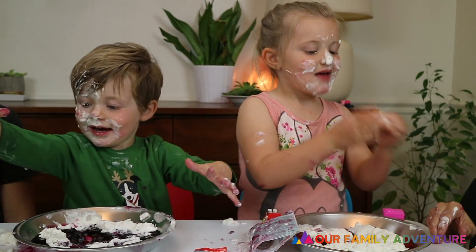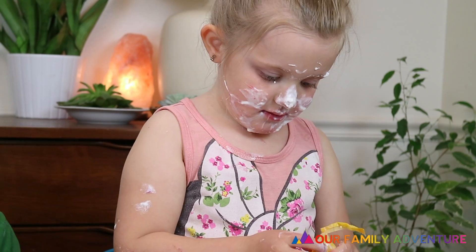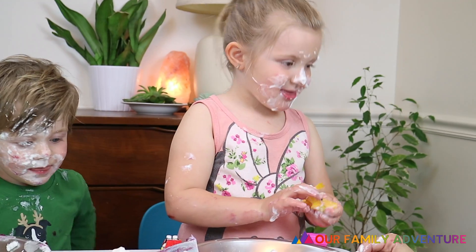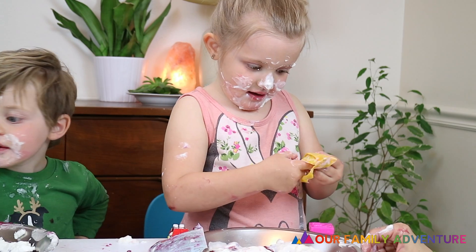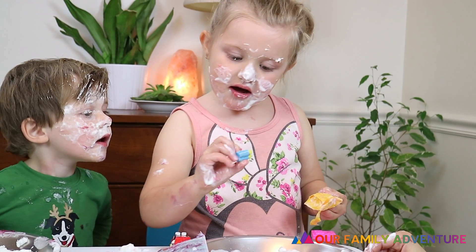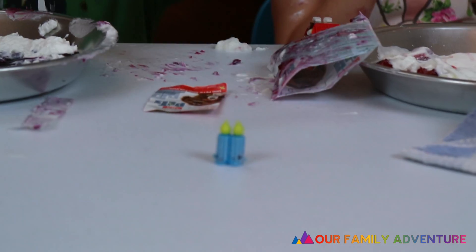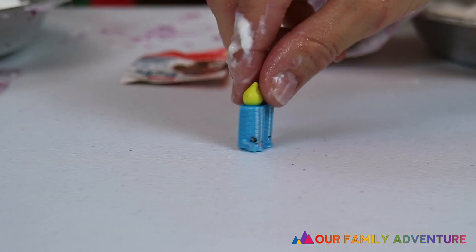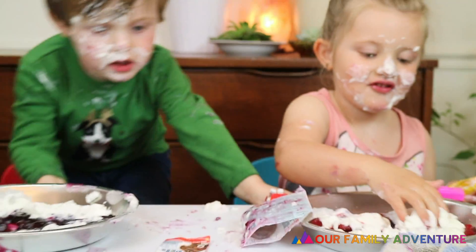Okay, now we've got a Shopkin! What is it? Candle! I see ya! She's so cute! She's yellow and blue! Oh, it's like a double — she's got two eyes on each side! That's super cute! I love it!